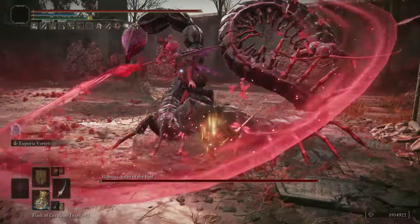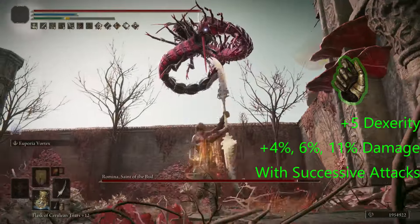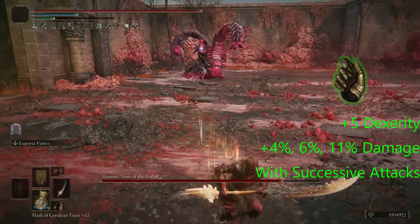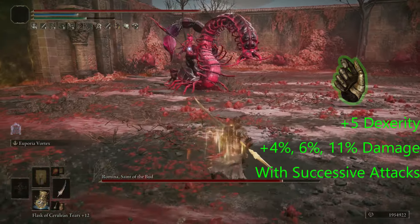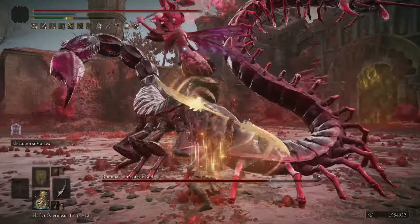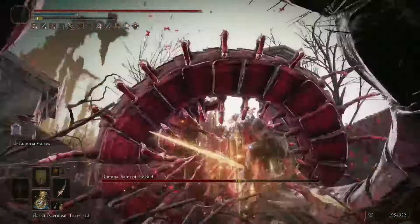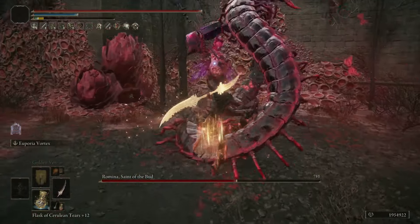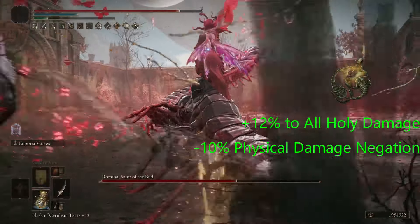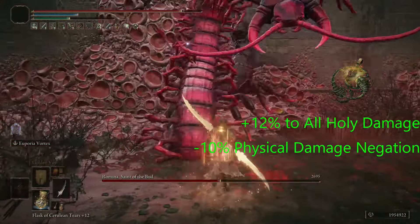Also, I'm going to be using Millicent's Prosthesis, which again gives us plus 5 dexterity. For this weapon, I went all into faith and just met the minimum requirements for the weapon. With Millicent's Prosthesis and the plus 5 dexterity, you actually only need 11 dexterity, because with the talisman you're going to get up to 16. For the third talisman, we're using a Sacred Scorpion Charm, which is going to give us plus 12% to all holy damage.